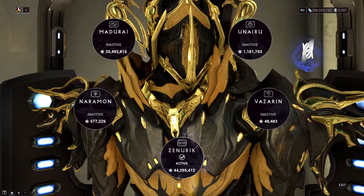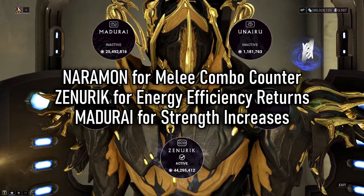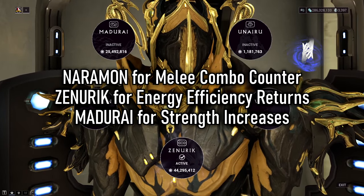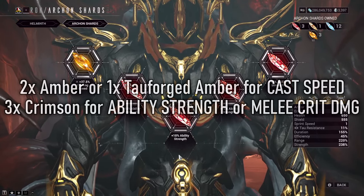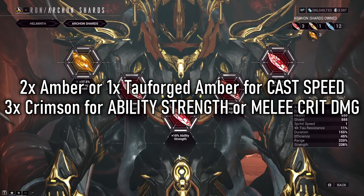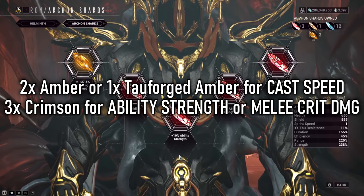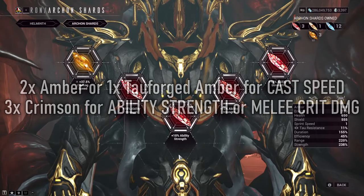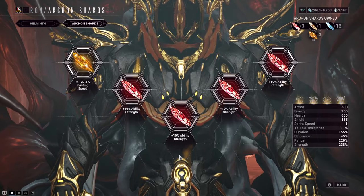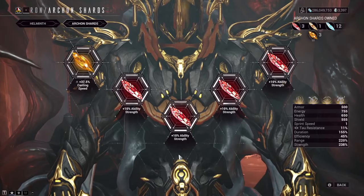As for focus schools, personally I think it's optional. Go Zenurik if you need to cover your energy, or mostly go Madurai for things like sling strength if you're looking for extra strength increases across your kit. And finally, Archon Shards. This really boils down to three things: try to take some cast speed because you'll be spamming an awful lot — either two Ambers or one Tauforged Amber focused on cast speed will do the trick. From there, it's really up to ability strength or critical damage, and honestly it's up to you. I prefer ability strength over critical damage, but either way there's min-maxing to be done here.